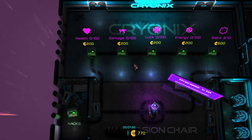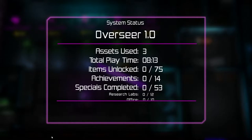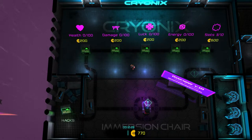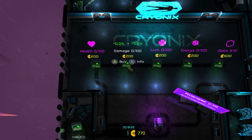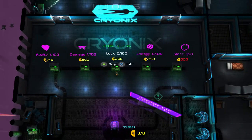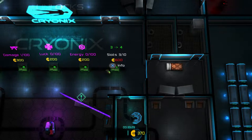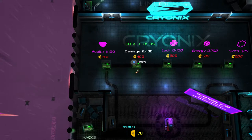I have $770. This part is kind of like Rogue Legacy. I can spend money on different abilities here - 5% damage increase, health increase. We'll buy a health increase, a damage increase. Luck. Energy. Another damage increase.